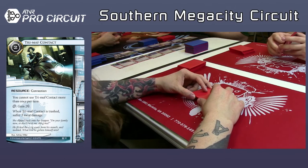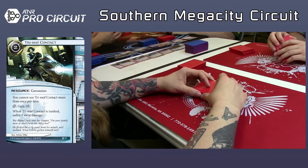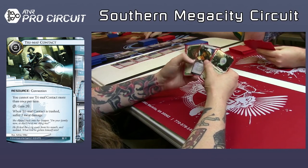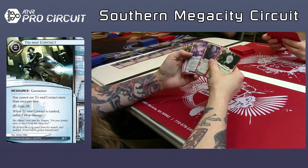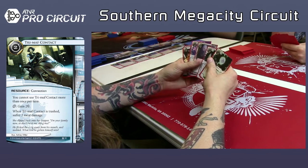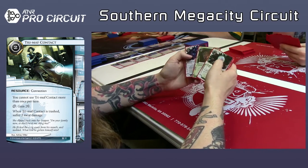This is the last pack. The other thing you can do as a runner is play into the breakers you were given at the beginning and just go more on economy and pressure, and just say I'm going to have crappy breakers — I don't think that's a horrible thing to do. Scrubber is there. Plascrete. Clone Chip — I think Clone Chip is the best pick here, especially with what he has with David, Knight, and Inject. Yeah, I would agree.